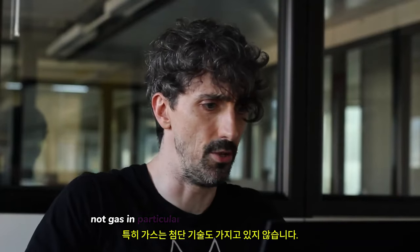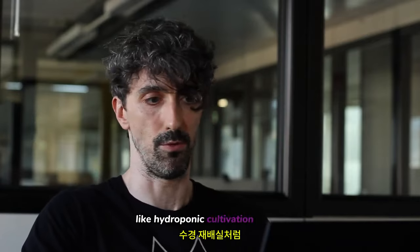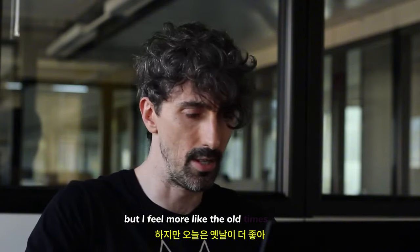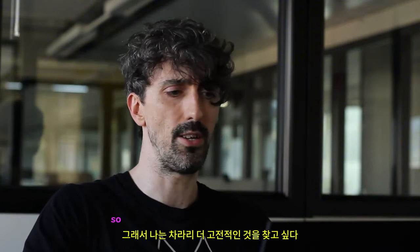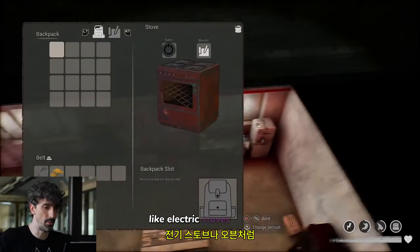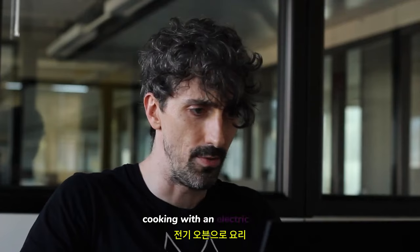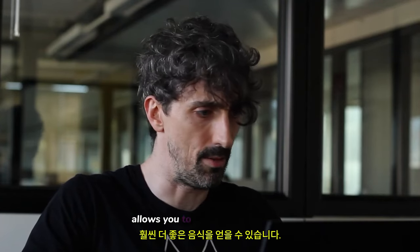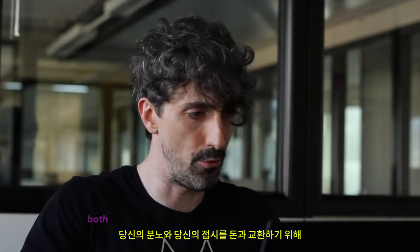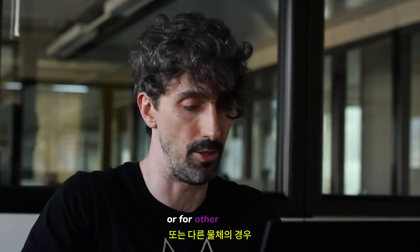MOSGAS in particular has advanced technologies like hydroponic cultivation rooms or meat replicators, but I feel more like the old times today, so I'd rather look for something more classic — like electric stoves or ovens. Cooking with electric ovens allows you to get much better food than raw ingredients, both for your hunger and to trade your plates for money or other objects.